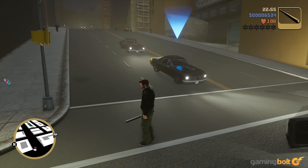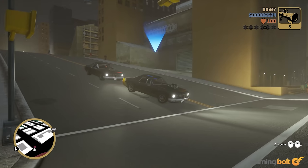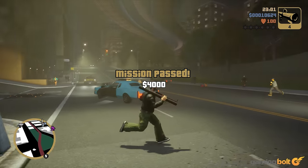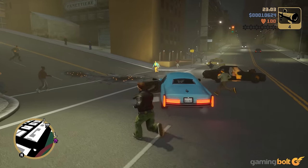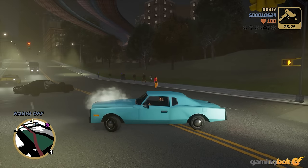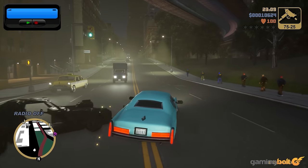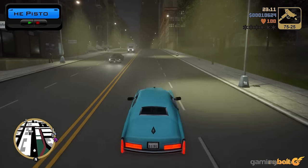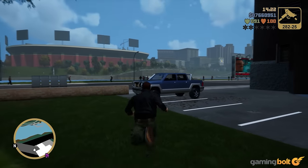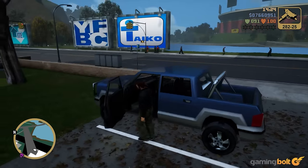Grand Theft Auto III: The Definitive Edition saw improved collision detection across multiple locations, including the formerly solid, drivable lake in Belleville Park. It also fixed issues relating to the awarding of achievements, repaired problems of tanks spawning without doors, and reinstated missing features which should have been there from the start, such as the ability to hold the sprint button to perform a partial sprint when using tap-to-sprint.